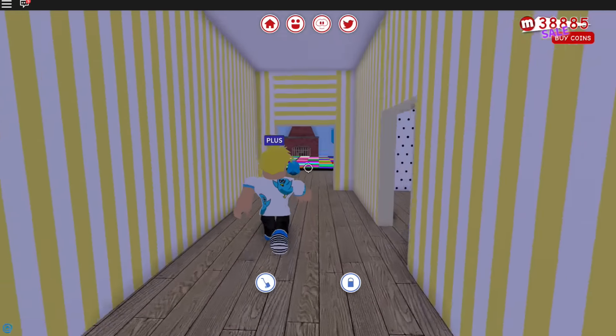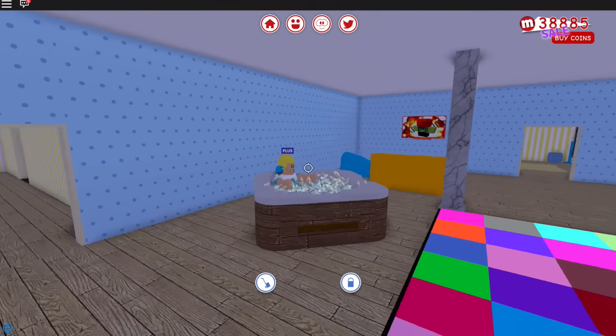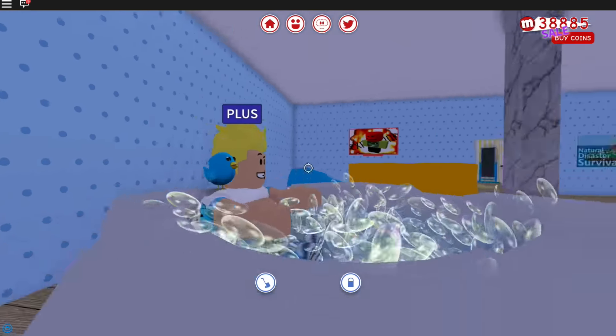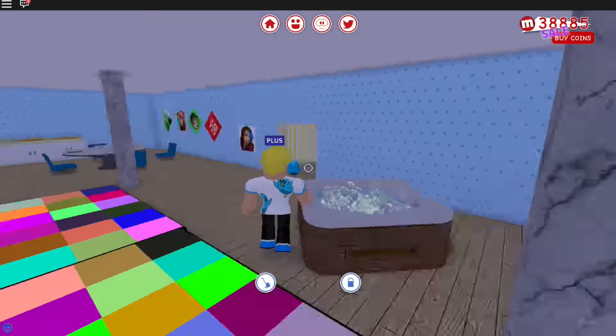I actually have to go see if I can get in the hot tub. Can I get in? Oh, I can! Check this out — look at the bubbles, the bubbles look really cool! You can get in the hot tub, so if you have like swimwear or something, this is perfect for my party house. I love it.